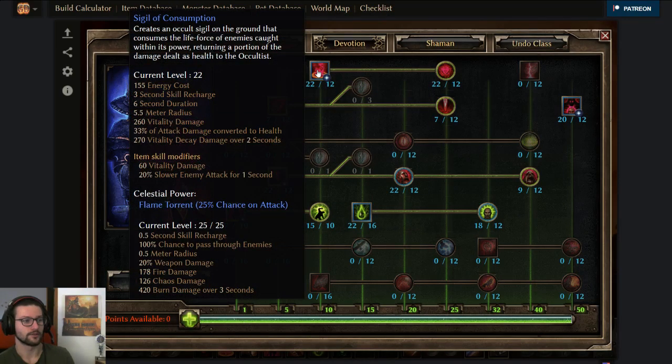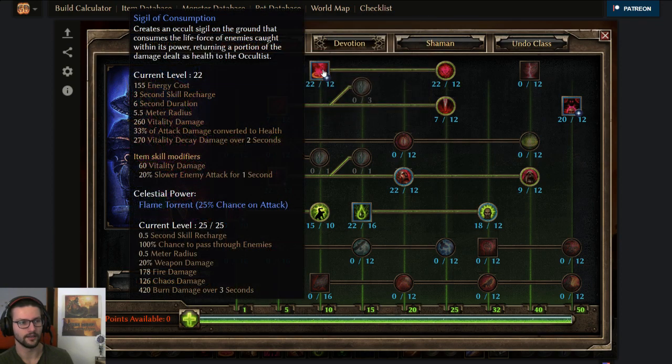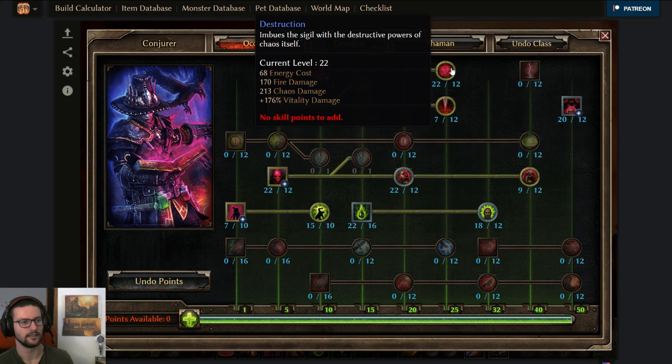Next up we got Sigil of Consumption — both the Sigil and Destruction maxed out. Really great, lots of vitality damage, super high leech. Fire and chaos damage is also really great because we convert 100% of the fire to vitality, and around 90% chaos to vitality conversion as well. That's pretty huge.